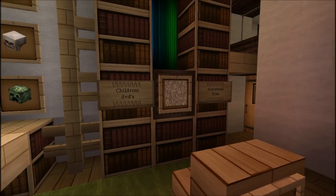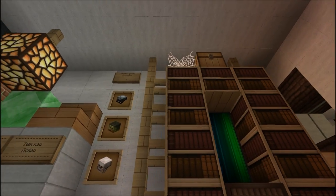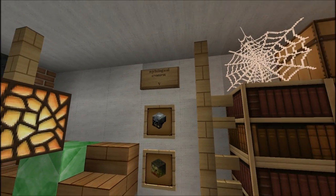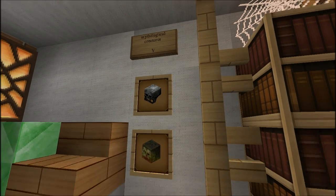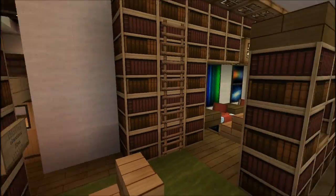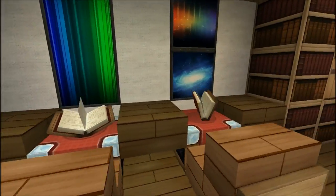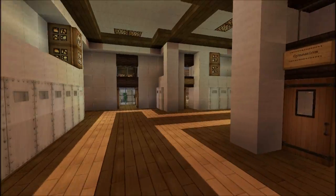There are architecture books with drawers pulled out. There's also a TV — educational films. Why would you have educational films? There's a book on mythological creatures — 'mythological' might not be spelled right, but that's okay. Some desks for reading books.